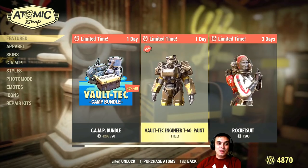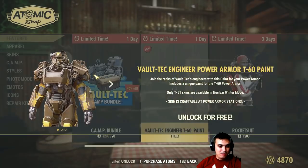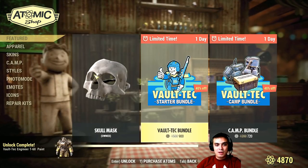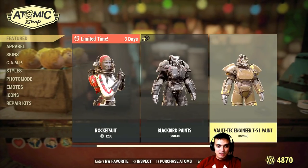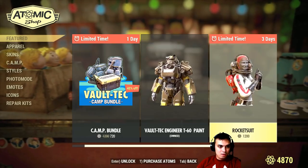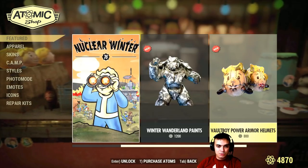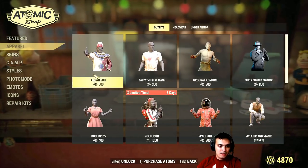Voltac T60 — free paint! Let's go ahead and claim it. Unfortunately I don't have this power armor, so I'm not going to be able to display it to you. You still have the ability to claim the T51 as well. Interesting. And pretty much nothing else.